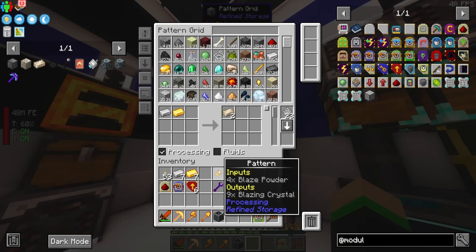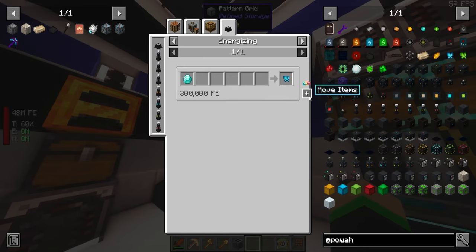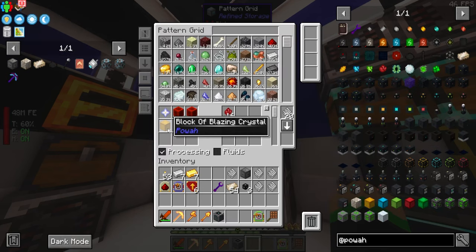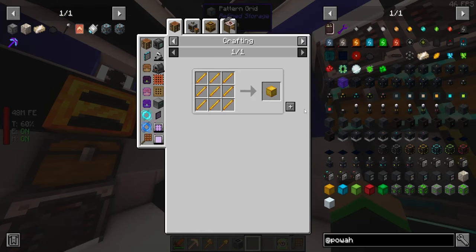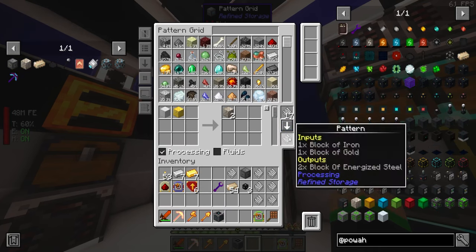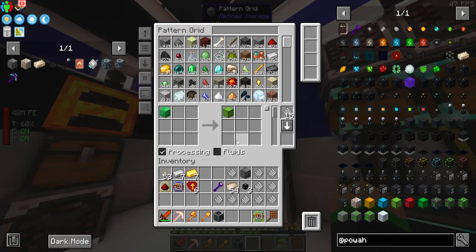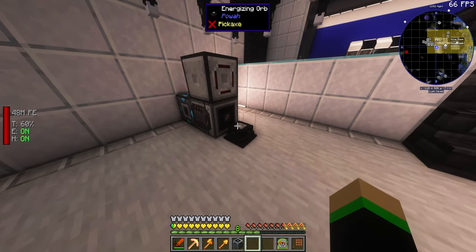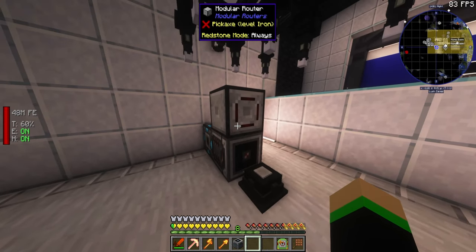You can make it a netherite crafter — it doesn't really matter what speed, but make sure it's pointing towards the energizing orb. Then place a modular router right on top of the netherite crafter. Now get your recipes for Powah — energized steel, blazing crystal, and so on — and add all of those patterns. For the nitro crystal make sure you include the block of blazing crystal recipe too. Get all the block recipes as well since making blocks is more efficient.